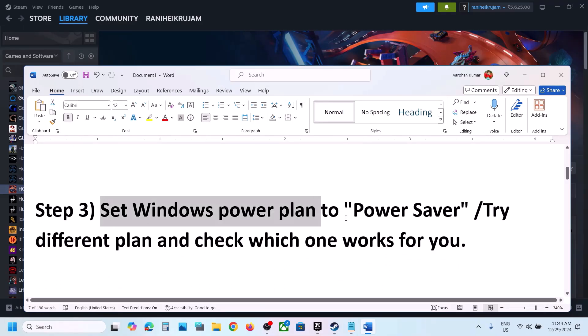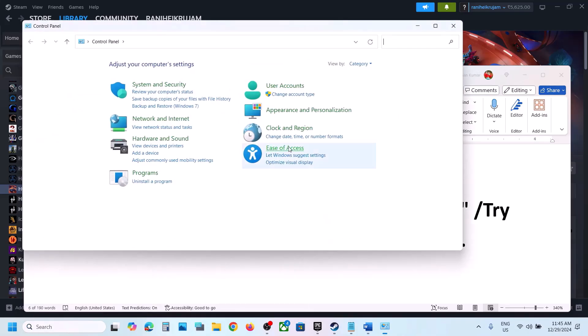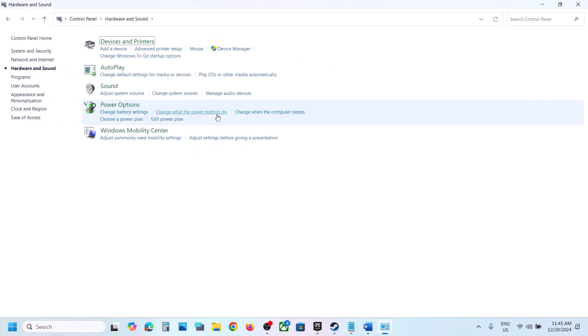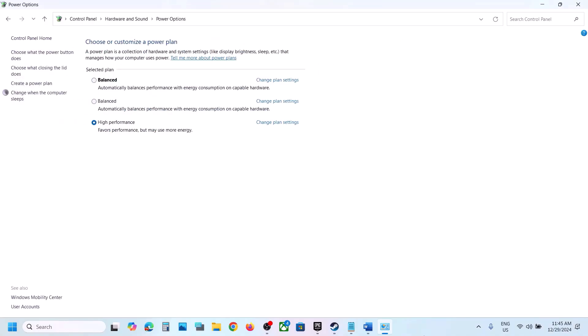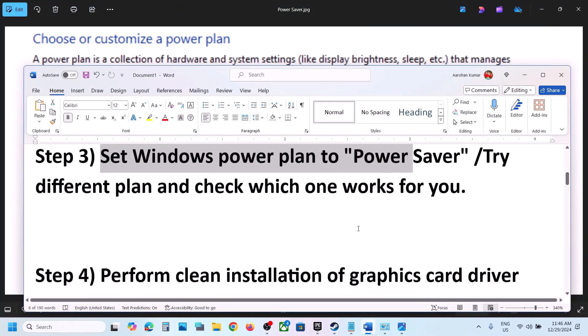The next step is to set the Windows power plan. Type 'control panel' in the Windows search box, go to Control Panel, then Hardware and Sound, then Power Options. Select Power Saver, or try Balanced or High Performance, and check which one works best for you. Then launch the game.